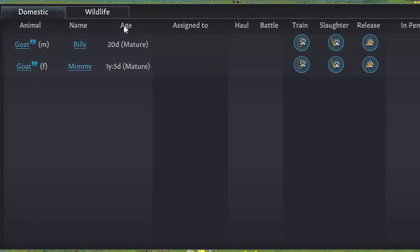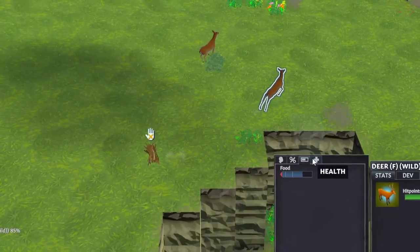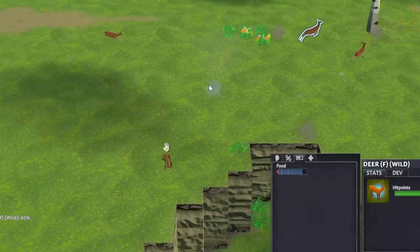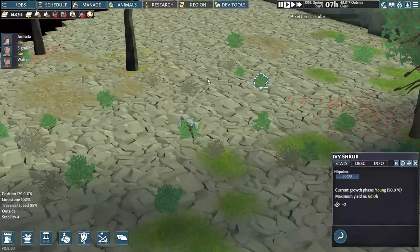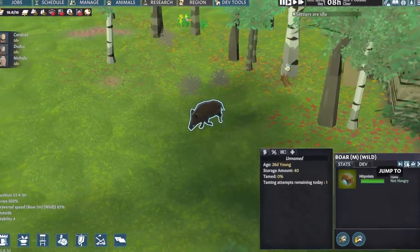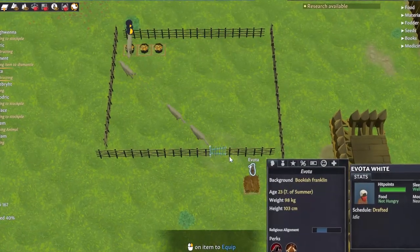Before you get into any of their uses, you need to actually have animals. While you can ultimately access any species on any map, only a few will naturally spawn as wildlife. These are wolves, deer, rats, rabbits, and boars. Mountain maps also have goats. These wild animals wander around eating plants, corpses, and any food you leave out that they have access to.